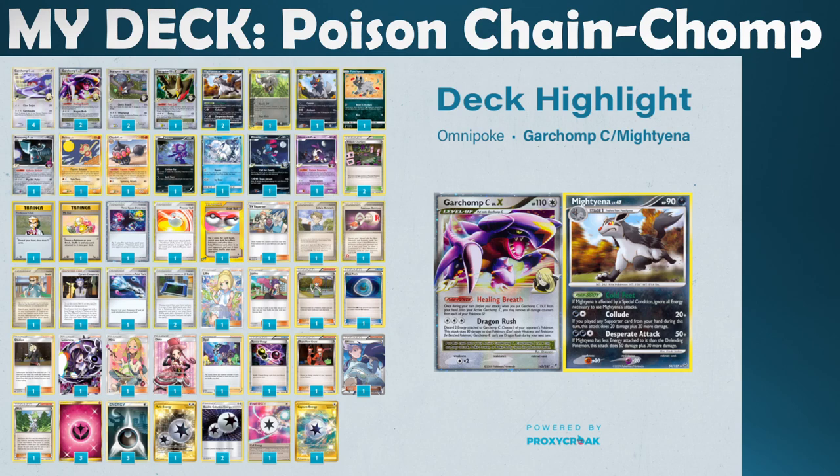Some interesting things about the deck: I actually had no switch-outs, but I had around 10 free-retreat Pokemon, or things that could become free-retreaters. I had the four Garchomps, the two Starraptors, three Poochienas, and the Weavile G that could all become free-retreaters or naturally had free retreat, which made it quite easy for me to move around my attackers — something that's underrated in cube. Retreat cost actually is a huge deal, especially where status is another big factor.